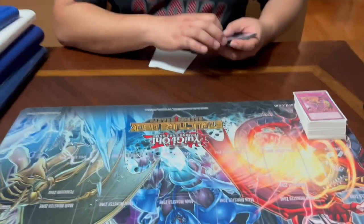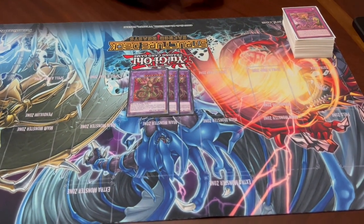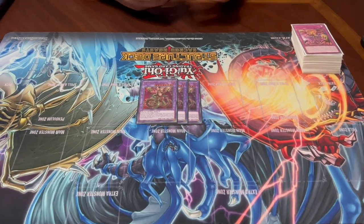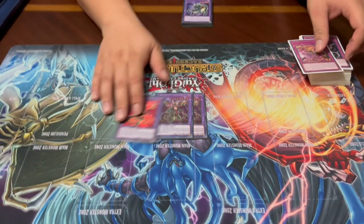Moving to the Extra Deck, our main boss monster is three Predator Plant Dragostapelion — a Plant fusion monster requiring a fusion monster and a DARK monster. While on the field, you can target one monster on the field and put a predator counter on it. This is the payoff for predator counters: Dragostapelion continuously negates the activated effects of any monster with a predator counter. Combined with Preta Planning spreading counters to all opponent's monsters, this essentially becomes skill drain on your opponent's entire field — and having multiple copies means your opponent must remove both monsters to turn off the negation.